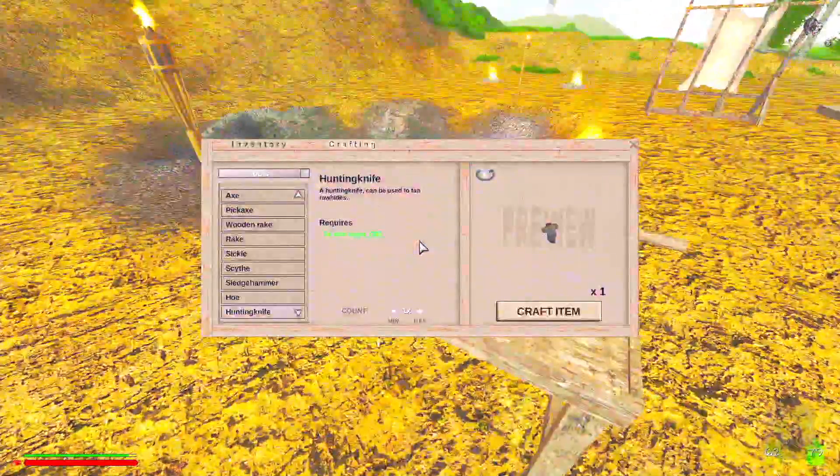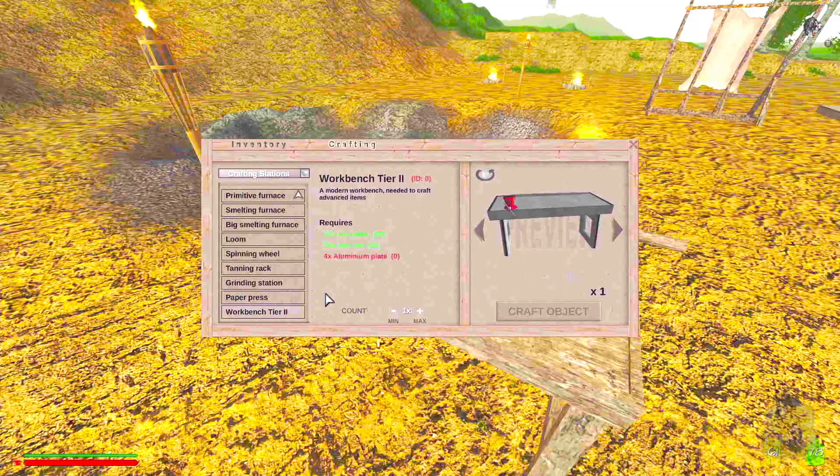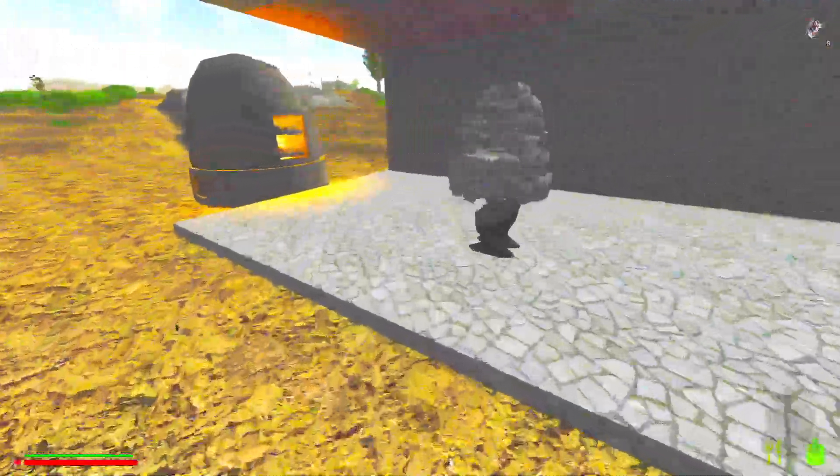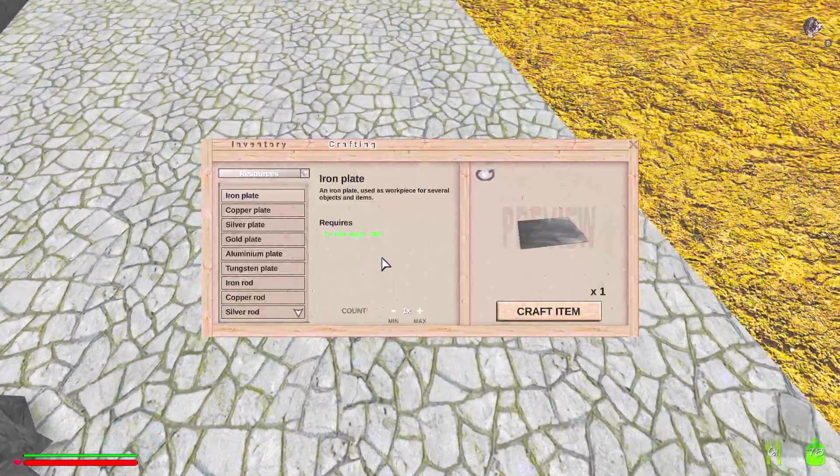For the tier two table we just need to go to stations. We need aluminum plates — last time I checked it's one aluminum ingot for one plate.